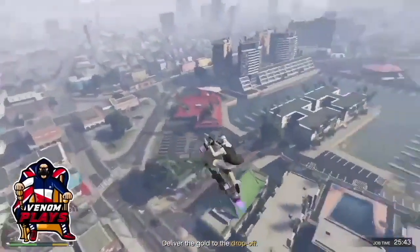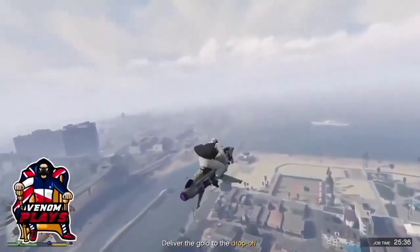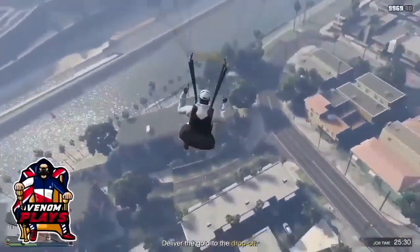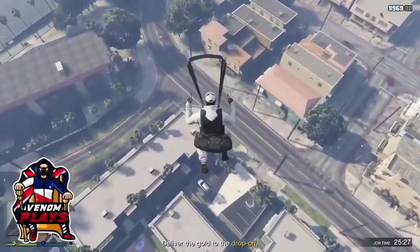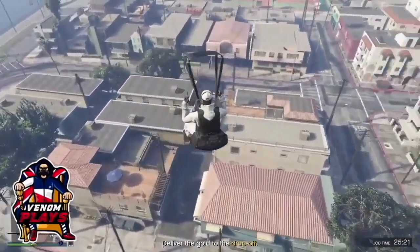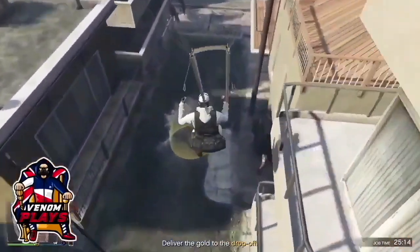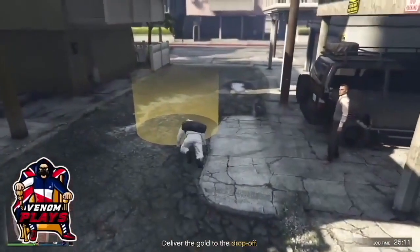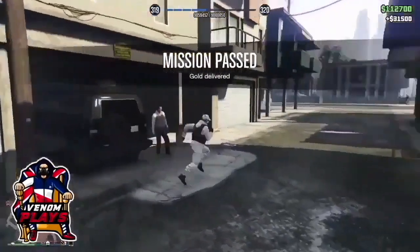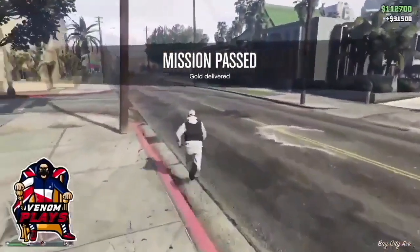Once you've exited, parachute down to the actual drop-off point and make sure you land on the yellow circle. If you do not land on it, don't worry — just get back on a helicopter or your Oppressor and try again. When you jump off, hold in your two bumper sticks to get better aim and slow yourself down while gliding, as you can see in the gameplay. Make sure you land on the yellow circle to deliver the duffel bag. For me I didn't land fully on it, but when I stood up it did deliver.